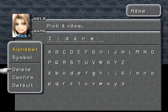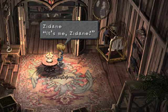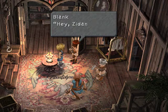Apparently this character is important because we get to name him, and we're gonna keep his name as Zidane — even if that's not entirely how you pronounce it, that's how I'm gonna say it. You can always tell who's important to the plot when you can name them. Typical Final Fantasy staple.